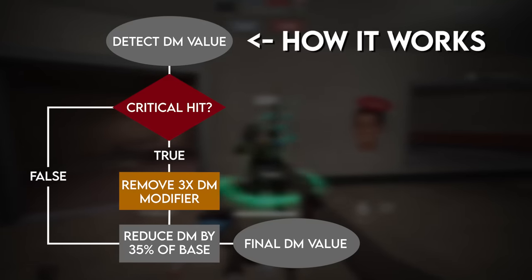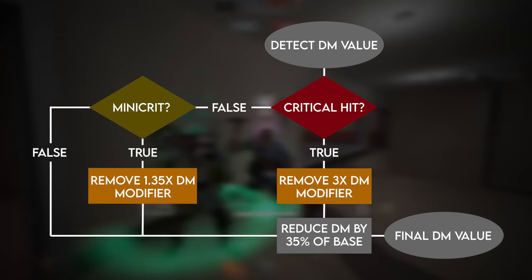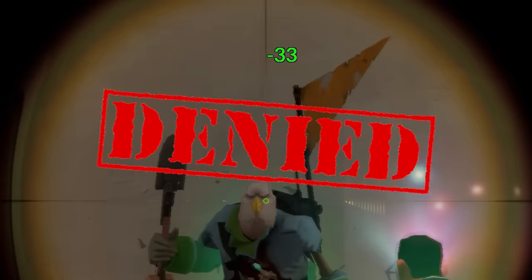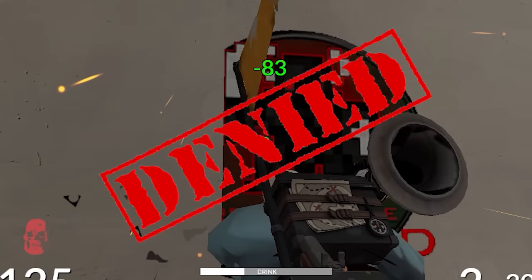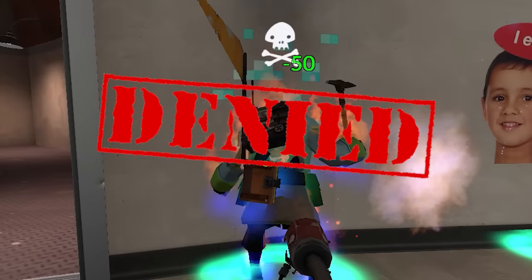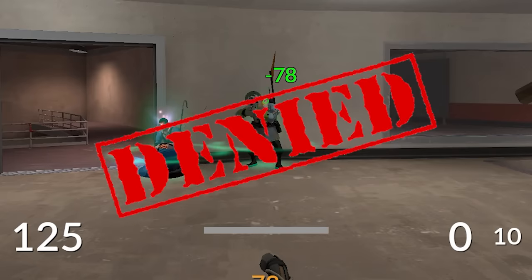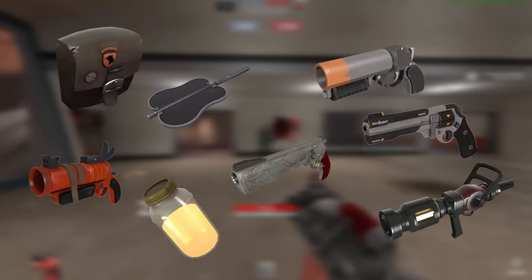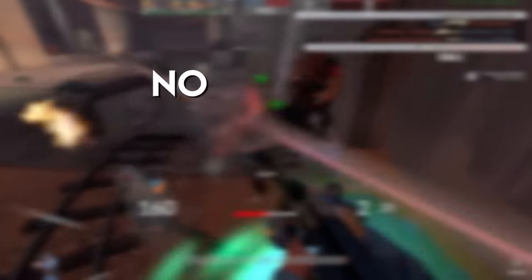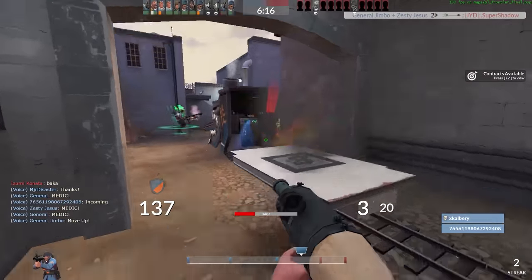The Battalion's Backup also blocks mini-crits from every source. Headshots — gone. Air blast reflex — nope. Reserve Shooter — nada. Crit Pyroflares — no. Backscatter — nope. Criticola, Backburner, Market Gardener, escape plan mini-crits, Direct Hit air shots, Huntsman headshots, Ubersaw, Bushwhacker, Buff Banner crits, Scorch Shot, Detonator, Fan of War, Ambassador, Diamondback, and Cow Mangler charge shots — all gone.